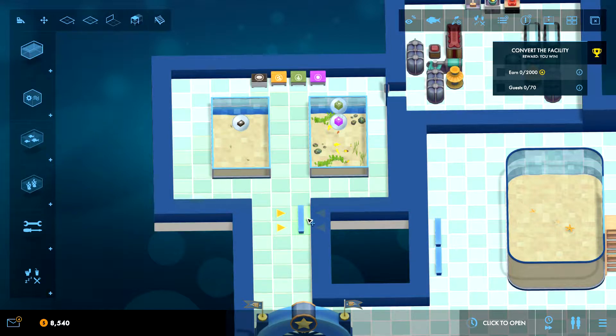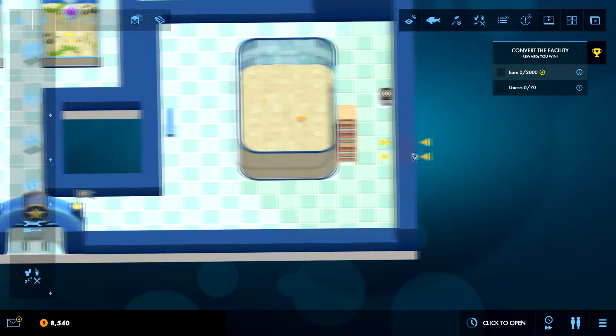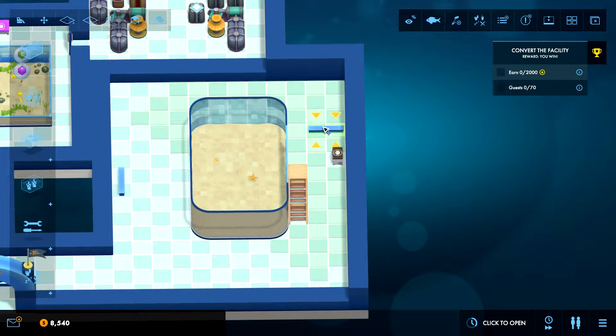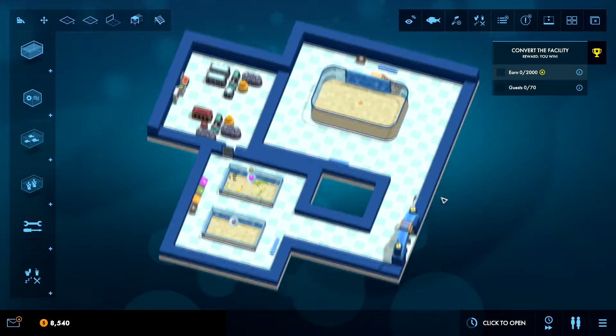It might be better to have it over here because it covers a little bit of both areas. No matter what we'll miss something, but I think we miss more having it over here compared to down here. Let's place it right there — that covers most of this area. This one would cover that section, so we just need something over here. It's not the most interesting area for anyone to sit and look at fish, but let's just leave it right there for now.